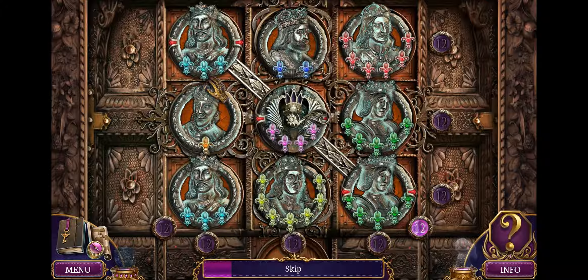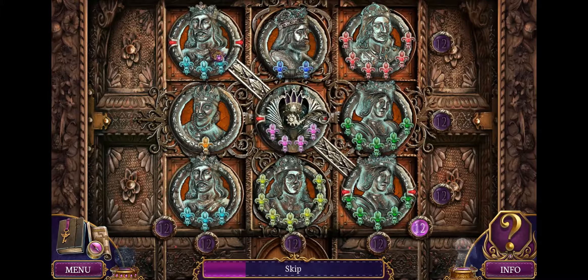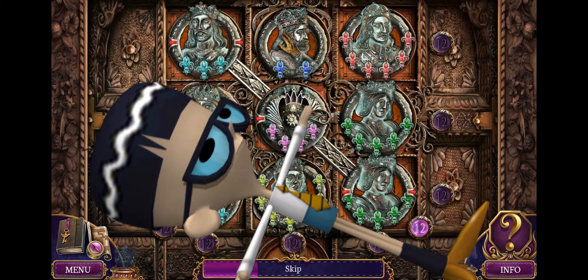My only problem with the gameplay is the skip bar that fills up at the bottom of the screen during a puzzle that'll solve it for you if you take too long. I mean, it's optional to press it, but seriously? It's like giving your player the option: hey, here's an option to skip like half our game.